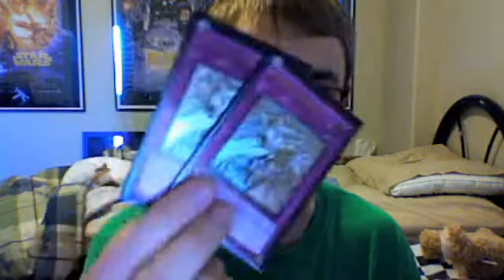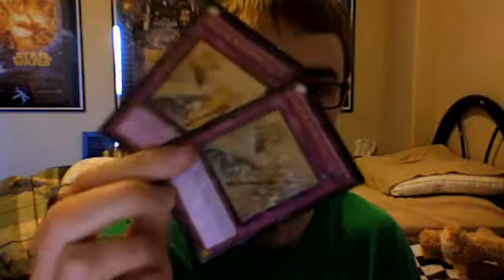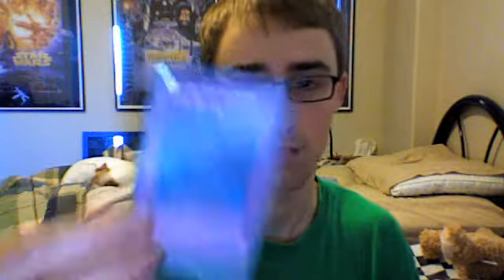Onto the traps — very simple, very short. I play more defensive traps. I know a lot of people run Limit Reverse, but I don't like it. I hate drawing it opening turn with nothing in the graveyard for it. You set it and they just MST it — kind of a waste. Two Solemn Warning — I think it's a staple this format. Warning is just a busted card, way too good not to run. Solemn Judgment is a staple. Call of the Haunted — I love this card in the deck; it basically grabs anything and sets up your combos. And then of course Mirror Force, which I still love, and Torrential Tribute.